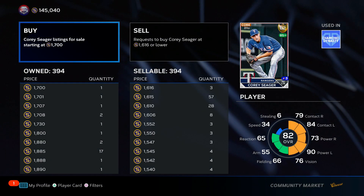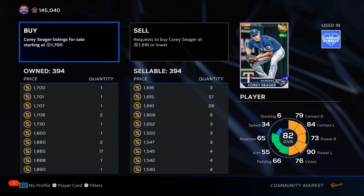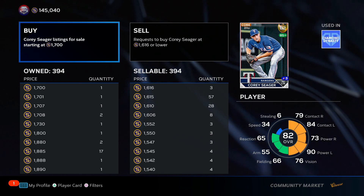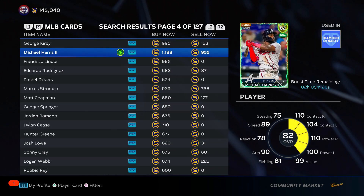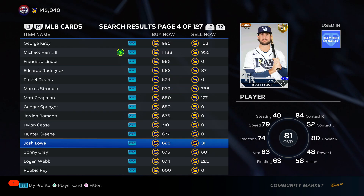Earlier I told you all to buy Corey Seager at 600 stubs. You can see I have 400 of him — I bought 600. We're going to almost quadruple our stubs on Corey Seager. That's a great example of how this opportunity plays out.